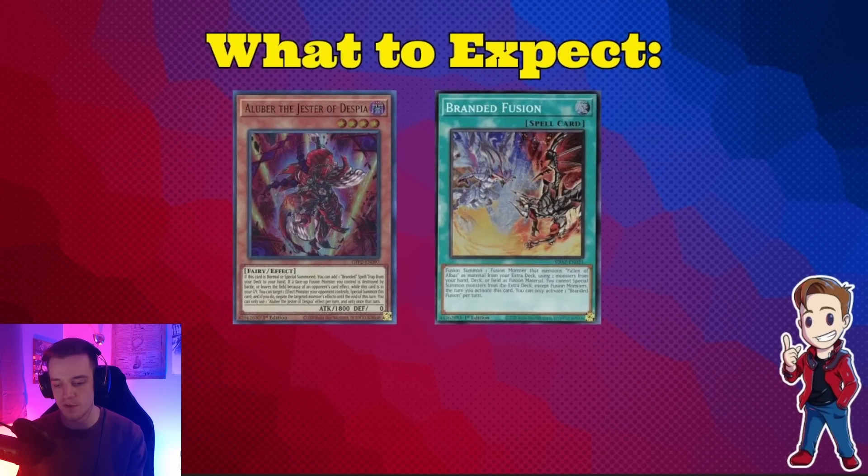Branded has always been really consistent. Even if you're Puppet Locking or just Mirror Jading three times for the Queen, regardless of what you're doing, the deck has a solid game plan. To this day it's still one of the most annoying decks to play against because of how much recursion it has. If you don't kill a Despia player on turn two, they're going to kill you on turn three — that's something you really have to think about going into your events and what kind of hand traps you're going to play.